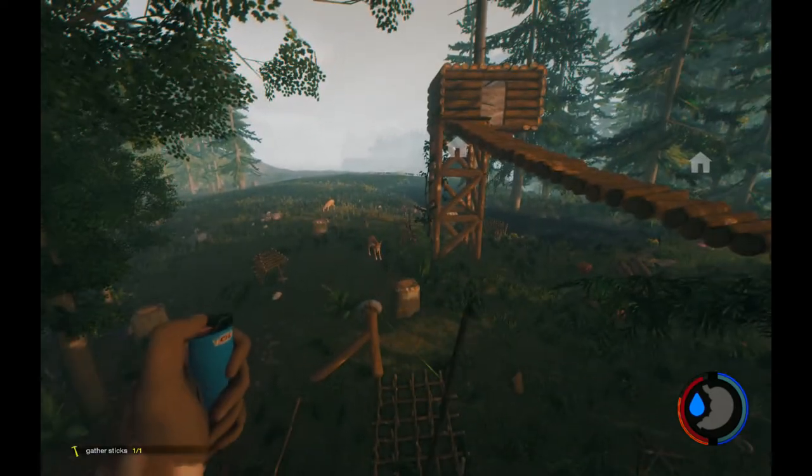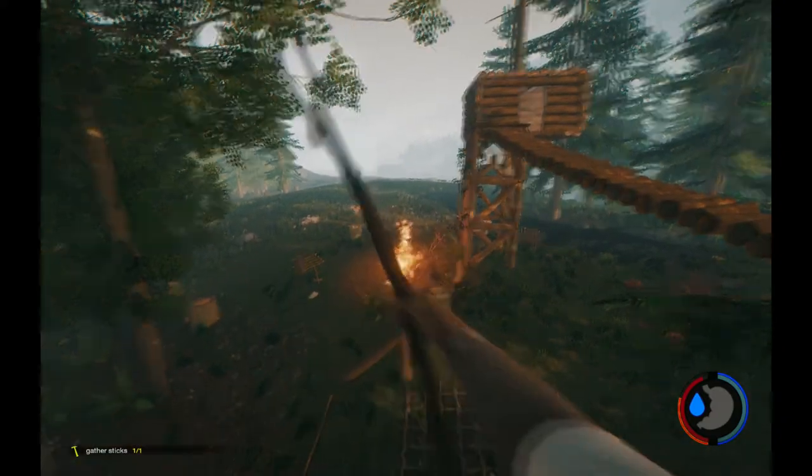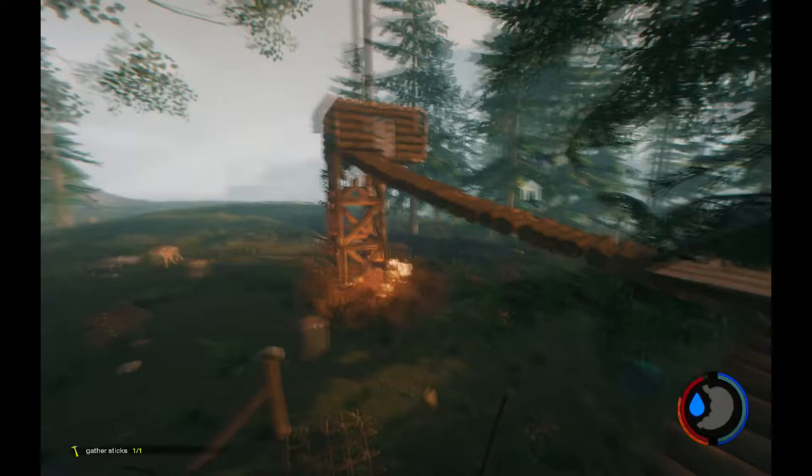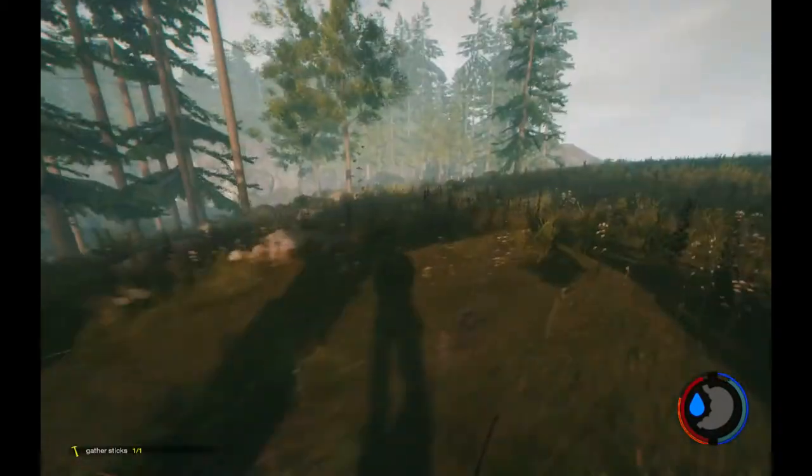Now we can use this bow and shoot fire arrows. We hold our lighter button and voila — bienvenue! Let's set a deer on fire. They make a real good torch, just not for long.